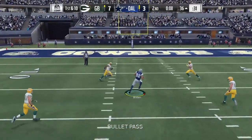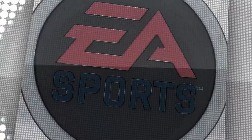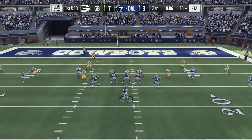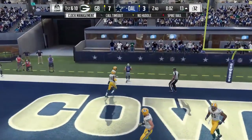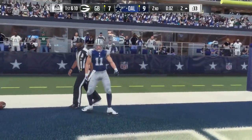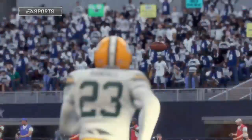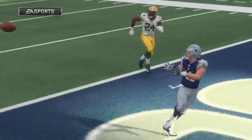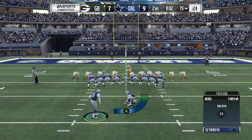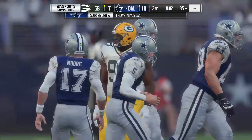Prescott on first down completes it to Witten over the middle. Now a timeout taken — perhaps a chance for one more quick play. From the red zone, Prescott throws — that is caught. Touchdown, Cowboys! Cole Beasley in the final seconds of the first half. The Cowboys are in for six. Someone has a sense of the dramatic, scoring this late in the half to take the lead going into the locker room. They just don't want to misstep on the next kickoff. It's through, and that makes the lead 10-7.